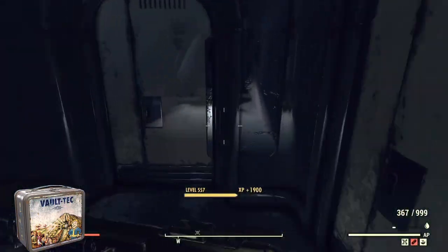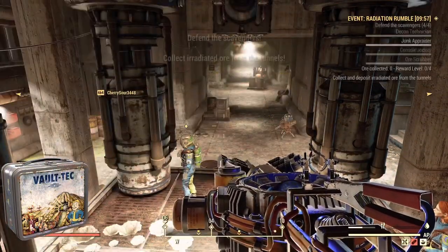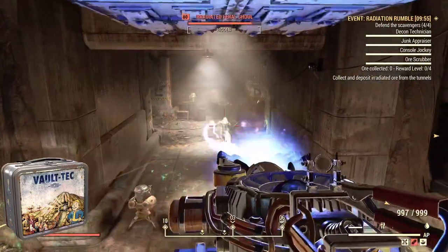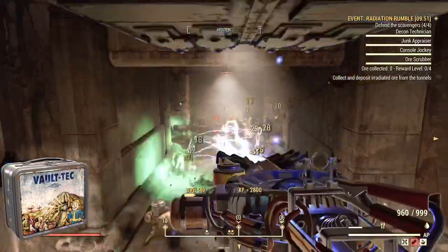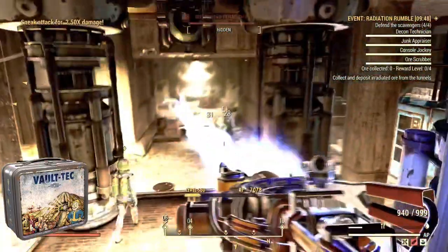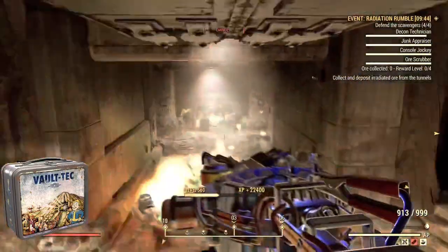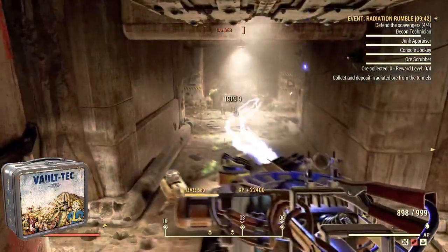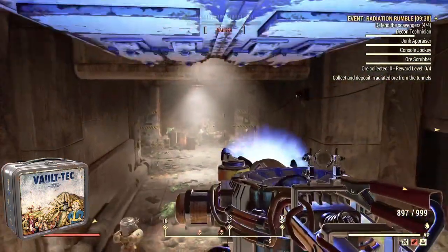I will also show you here in Radiation Rumble — you get an insane amount of XP. It's definitely the best event to join if you have these buffs on or if you've done this glitch. Just look at that XP stack you get from killing all these ghouls in the Radiation Rumble event. If it pops up on the map, join it as quick as you can — I leveled up 12 times just from one event with these XP buffs on.